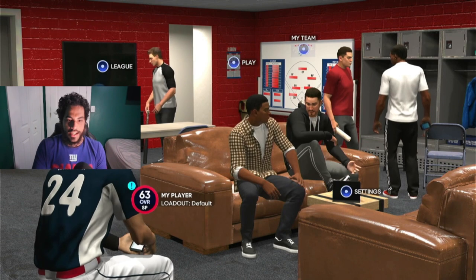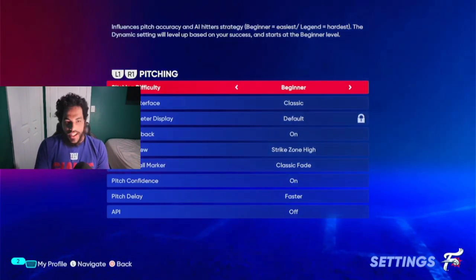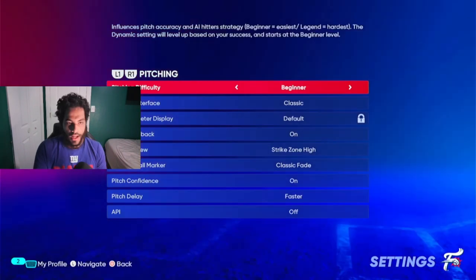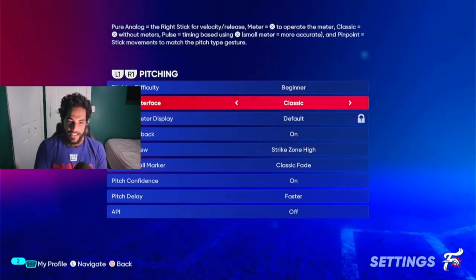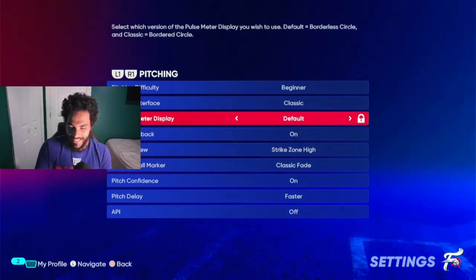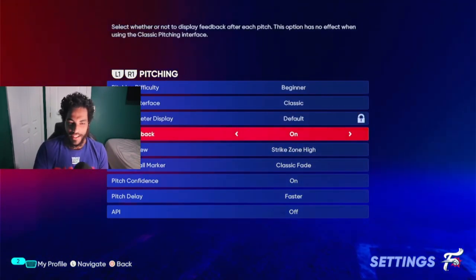For the in-game settings I actually use: Beginner, Beginner, Beginner, Beginner, Beginner. You could get away with Rookie with these sliders if you really want to, but I just play on Beginner. Classic interface — I'm telling you right now, you're not gonna want to play anything else, and I have another reason why later.